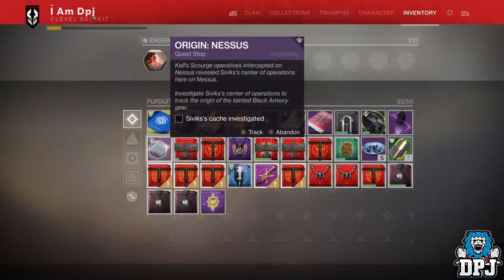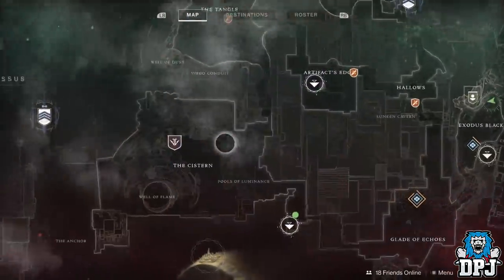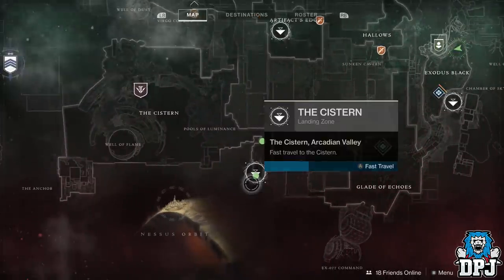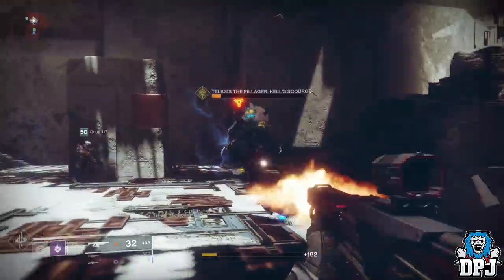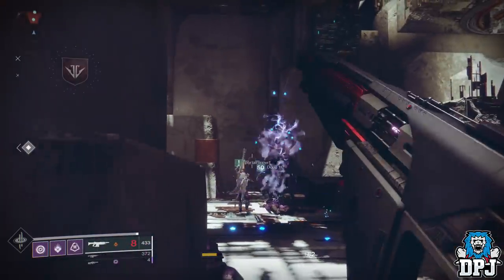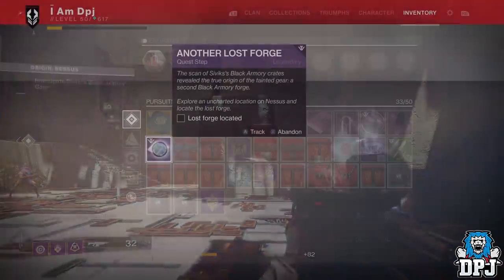The next step is to investigate Cayde's caches, which can be done via a new mission within the Cistern area on Nessus, as you can see on screen. This mission is basically again a lost sector — the same rules apply with the boss: you have to destroy the drones to take down its shield, then just melt him.